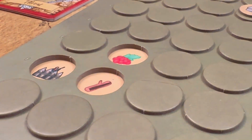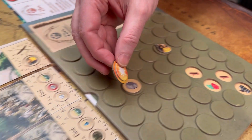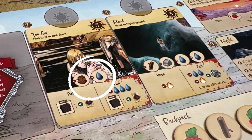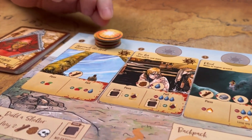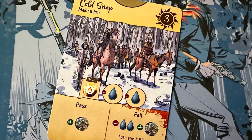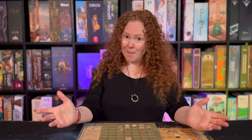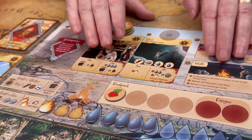You can then optionally take the resource depicted in the location that you have exposed. You will then place the Sun Token on the leftmost challenge card on the supply board. Each challenge card has a list of requirements that you will need to provide in order to pass it. You must meet these requirements by the time you have accrued the number of Sun Tokens on that card equivalent to the number on the top right of the card. When this time has been reached, you may pay the resources required in order to receive the pass benefit. If, however, you cannot pass or choose not to pay the resources, you will have to deal with the fail consequences.